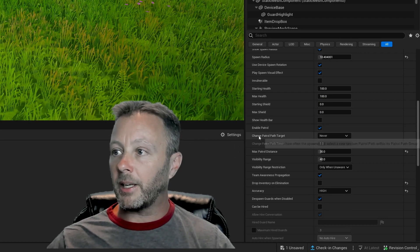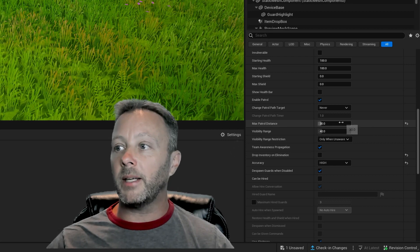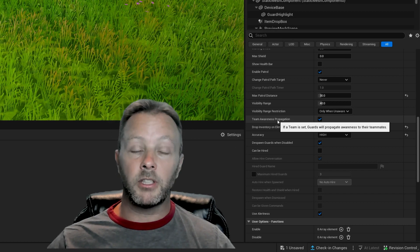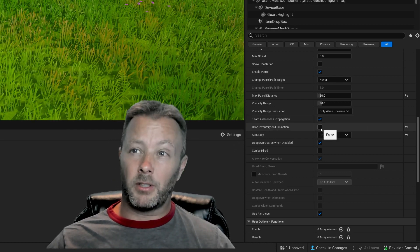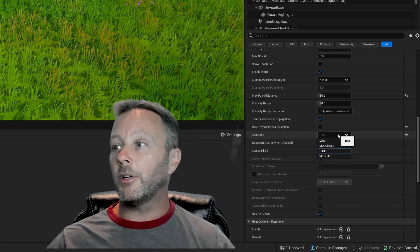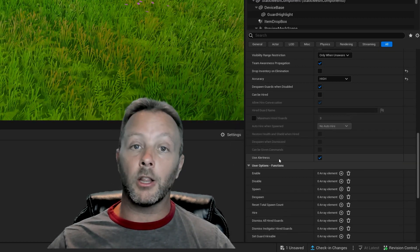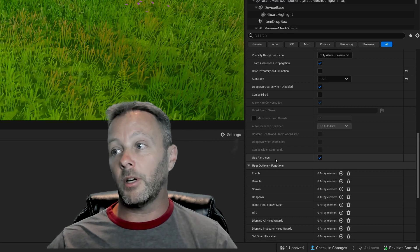Enable patrol — I always enable patrol because I want them wandering around. You can change the patrol path target and set max patrol distance if you want them wandering all over the place. Their visibility is set to 40, so they have really good eyes and can see a long ways. Team awareness propagation means if they're on a team, they'll alert other players on that team. Drop inventory on elimination — I always turn this off so you don't have guns all over the place. Accuracy is set to high so they're a bit of a challenge — you can set that to low, moderate, high, or very high. And we're going to use the 'alertness' which is a new method available to us that we'll take advantage of in Verse code.